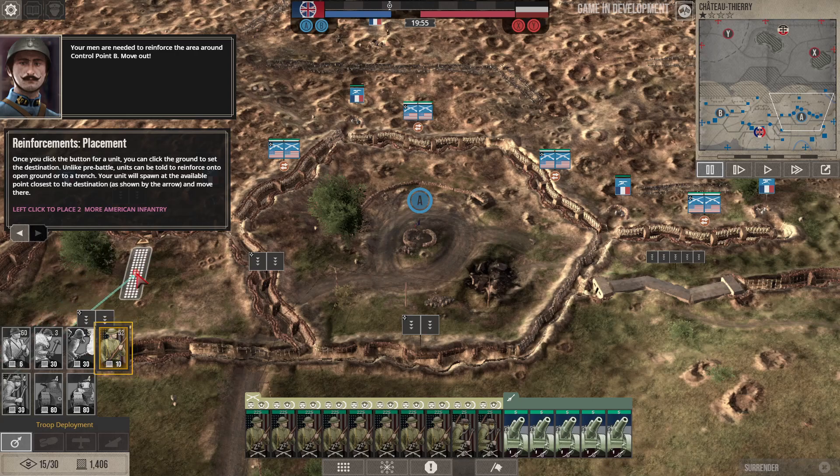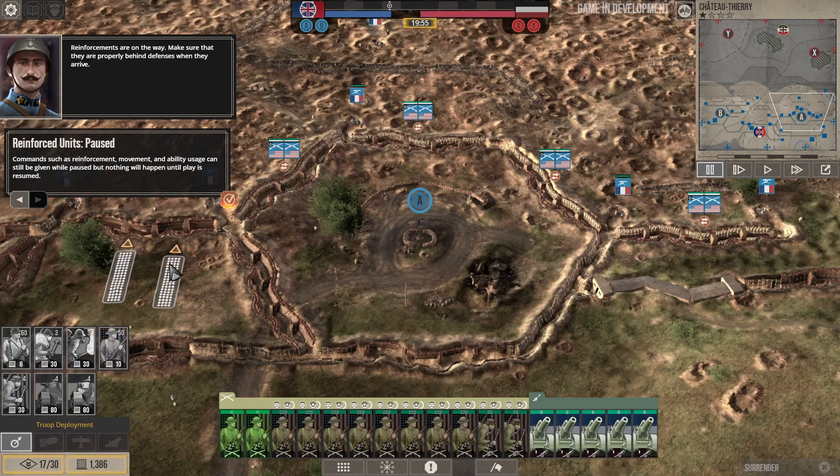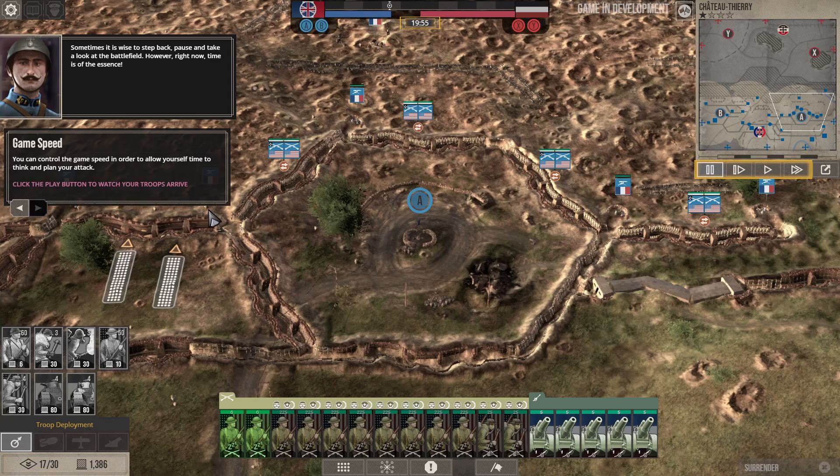Place two more American infantry. Reinforcements are on the way — make sure they are properly behind defenses when they arrive. Commands such as reinforcement, movement, and ability usage can still be given while paused, but nothing will happen until play is resumed. Sometimes it is wise to step back, pause, and take a look at the battlefield. You can control the game speed using the controls up top.